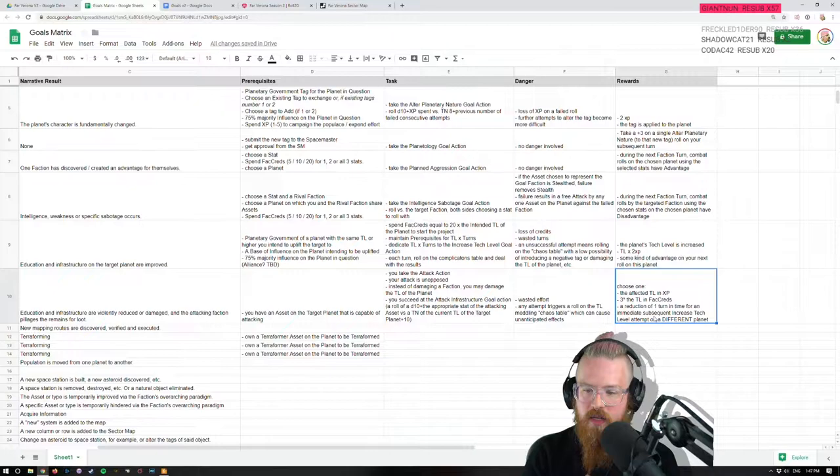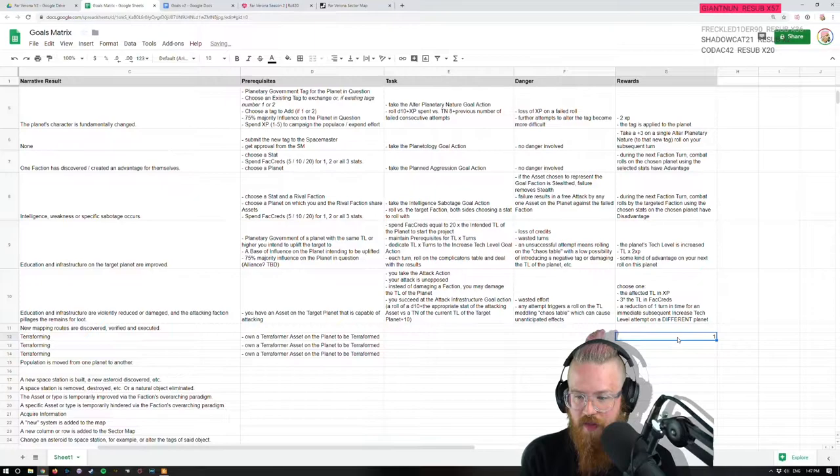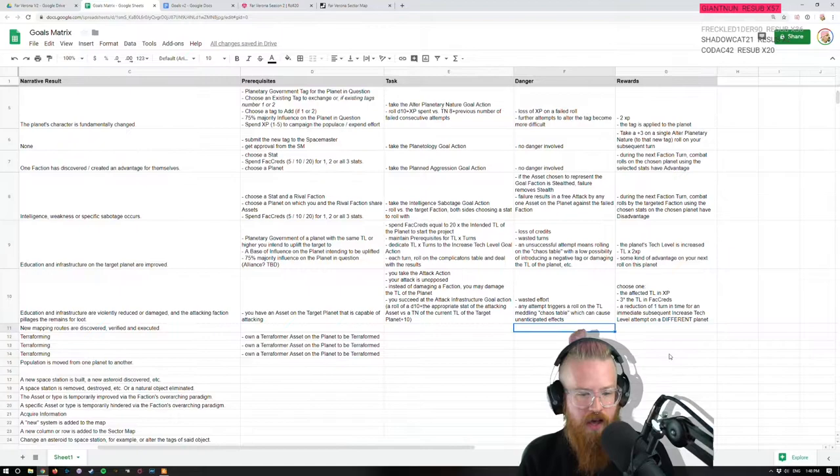This has to be a subsequent immediate attempt on a different planet than this one. That feels good. We gotta check the math on that and look for exploits — find ways to break this. Do you get diminishing returns for pillaging the same world over and over? Eventually it becomes tech level zero and you can't pillage it. You just zero out a planet and it's got nothing left to give.